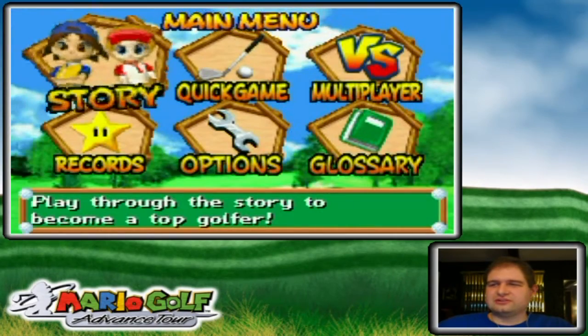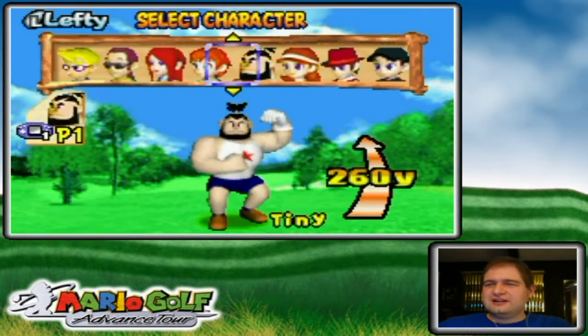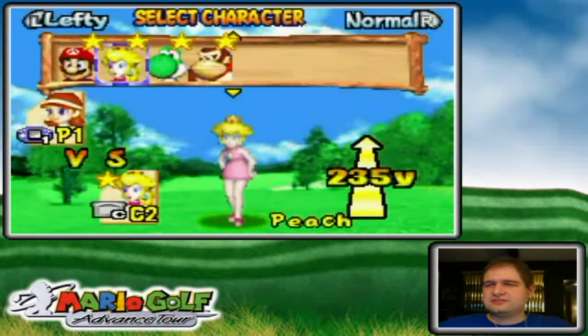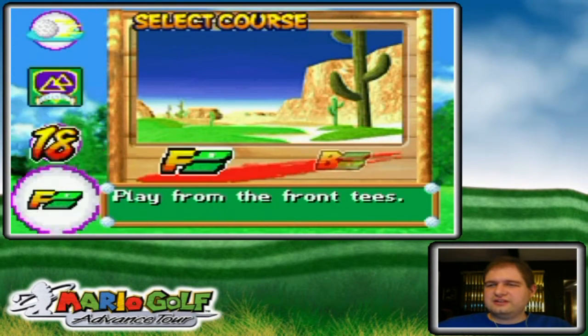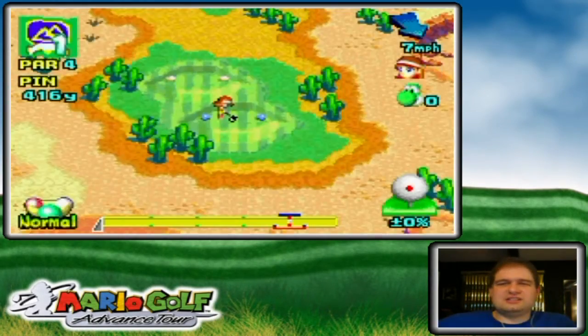Hello everyone and welcome back to the walkthrough. I just noticed the cursor because I clicked in the window and it didn't move out of it. I'm playing as Azalea now in a match versus Yoshi, going with the desert course and attorney greens.